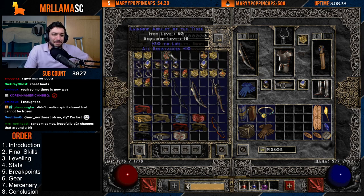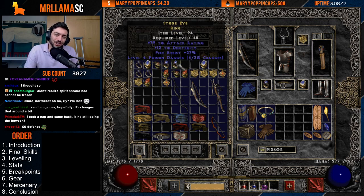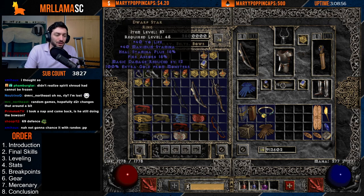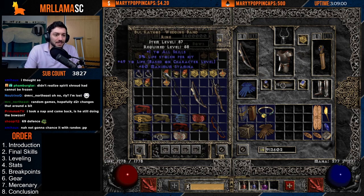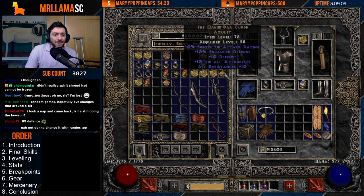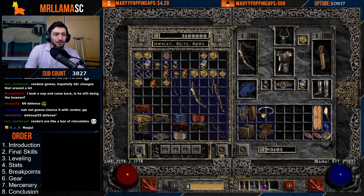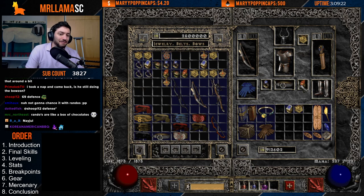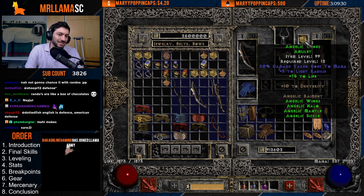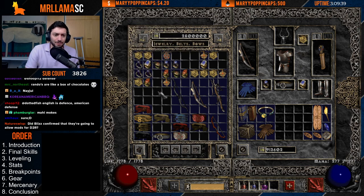For amulets, big life and resistances are always super nice, even without Amazon skills. Anything with big attack rating is helpful. Dwarf Stars are nice. A Nagel gives attack rating plus some magic find. Ravenfrost is all good. Serekin's Chance is decent. Mahim Oak isn't bad — you get 10% bonus to attack rating, all attributes, and all resistances. But the solid combo you really want is Angelics — your perfect little budget option. At level 99 that's 1188 attack rating, plus 10 Dexterity and 75 life. It's a really nice combination, and a lot of people use it all the way to endgame until attack rating is no longer an issue.